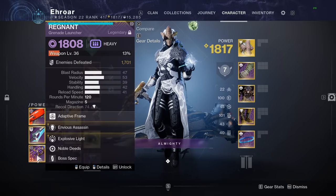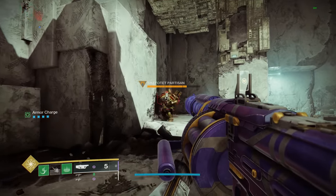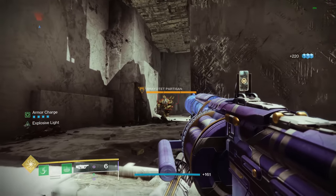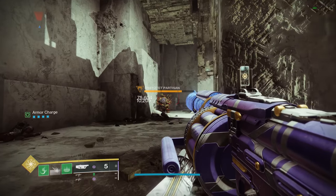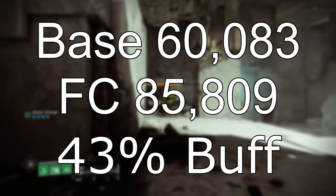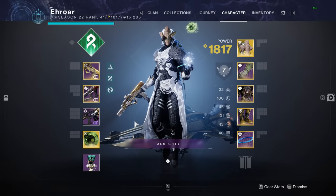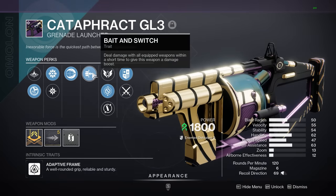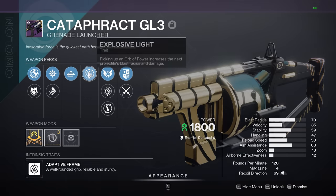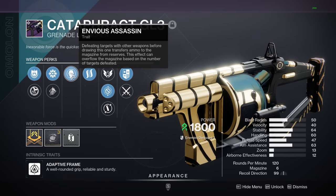We also have Explosive Light, the old classic. Since my roll doesn't have spike grenades, I'll use another 120 GL so the numbers should be the same. The base damage is shown here, then with Explosive Light — up to 6 stacks with the base version of the perk — it greatly increases the explosion number but also reduces the impact number, for a net total buff of 43%. A little bit higher than Bait and Switch, but this is where it gets more complicated. Bait and Switch is a time-based buff of 35%, while Explosive Light is slightly higher at 43% but only for 6 shots.